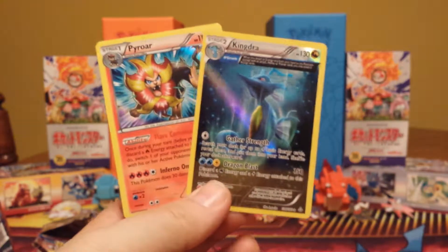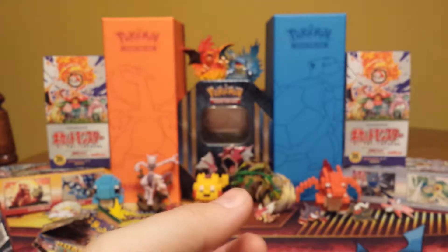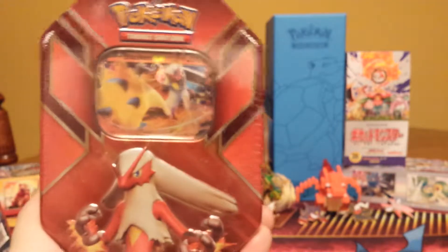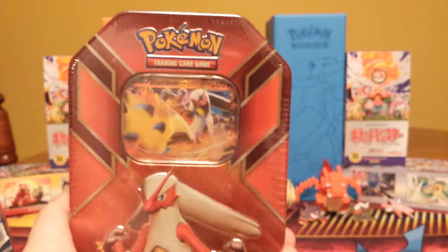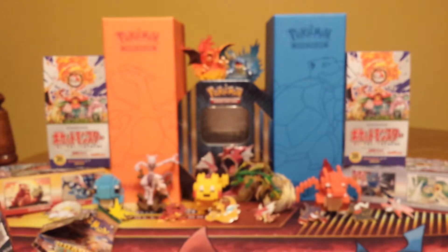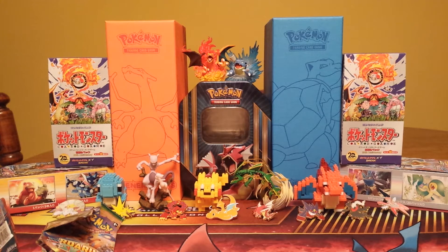Now let's get into our Roaring Skies packs — these are the packs everyone wants to see, with the chance to pull the illustrious Shaymin EX. We have a Natu, a Togepi, Fletchling, Exeggcute, Taillow, Gliscor, a Skarmory, an Electrode, a Mega Turbo, a Reverse, and a Dragonite non-hollow.